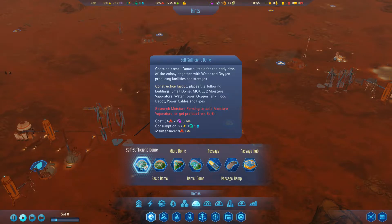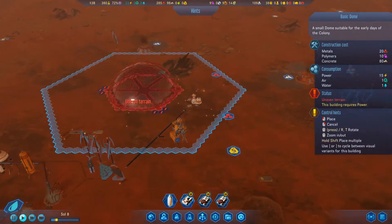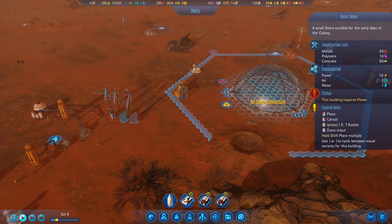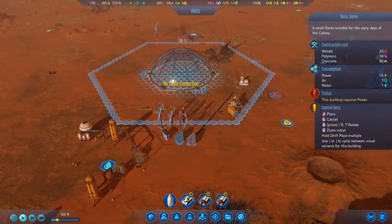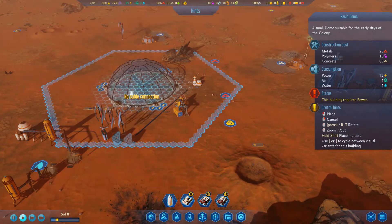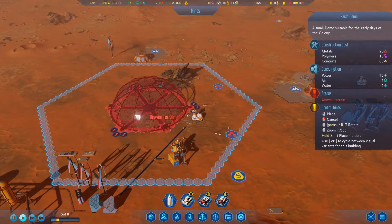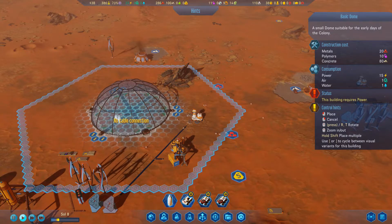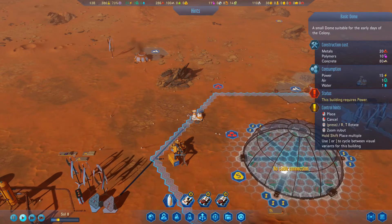Let's build our first dome! I need life support which is already up. I can build a basic dome, but a self-sufficient dome requires a moisture vapor farm. Looking at the terrain - the best place is probably over here near the water tower. I need to hook it up to cable connections. I want to be close to the resource deposits that will need workers.